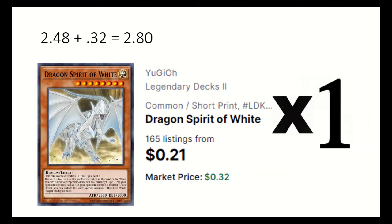1 Dragon Spirit of White. If summoned, you can banish an opponent's spell or trap, and can tag out into Blue Eyes White Dragon from hand if the opponent has a monster.